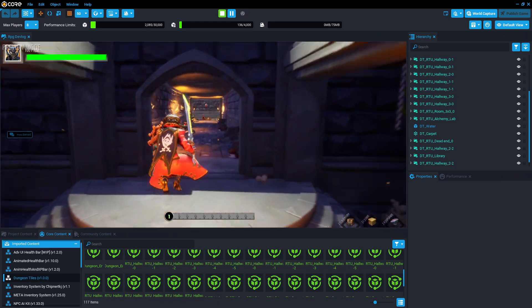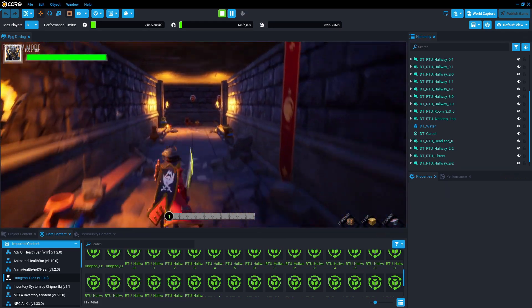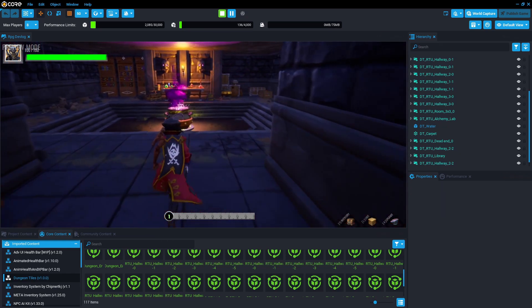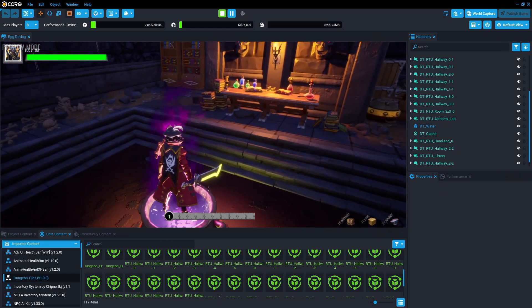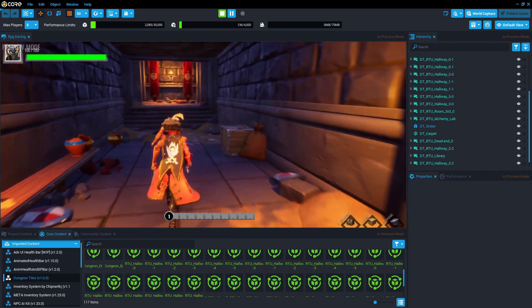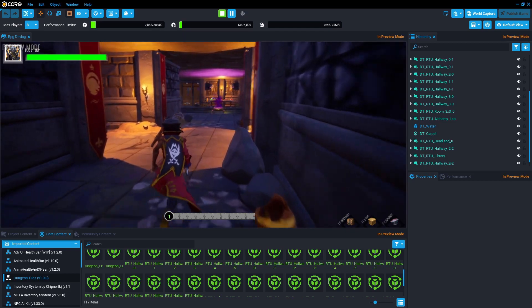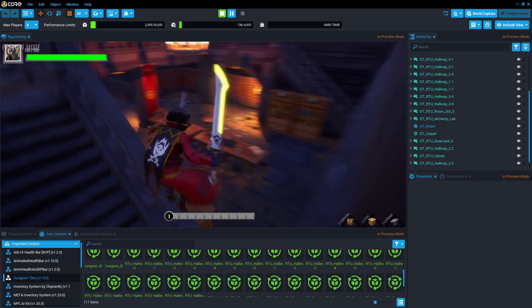After the map design part was finished, I walked around the game for a while. Even walking without enemies is really fun. I have added places such as a library to the game to use in future episodes. There will be things such as doing quests and finding items in the game. And I will make the prison where I will go to save my friend in the next video.